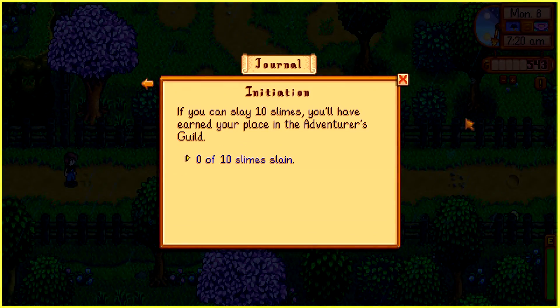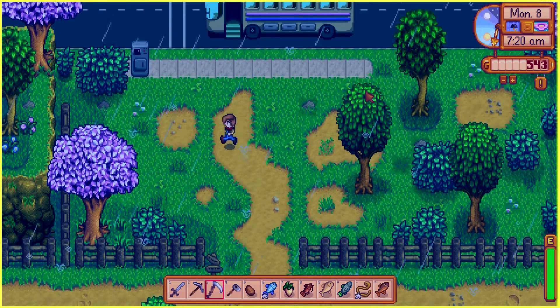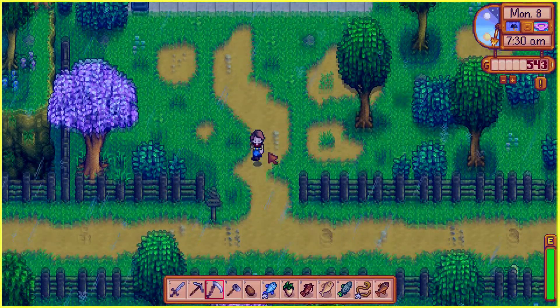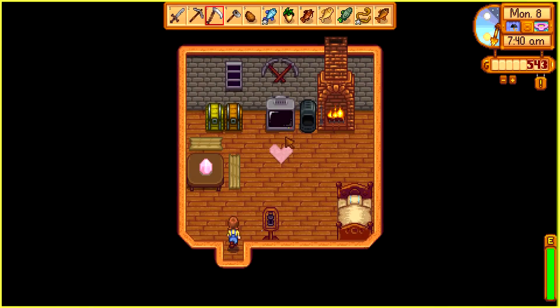I'm gonna go to the community center because I'm pretty sure we can donate these items there. There's an initiation quest — if you can slay 10 slimes, you'll have earned your place in the adventurer's guild. 0 out of 10. We can do that too. Since it's raining, I have a lot to do today. Oh, by the way, we didn't watch TV — let's go back and do that very quickly.